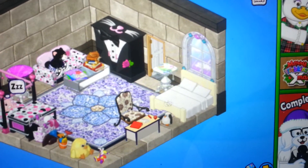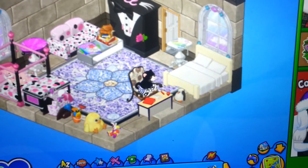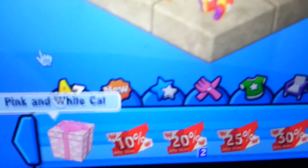And then this is his side of the room. Here's the gift box — the pink and white cat gift box.